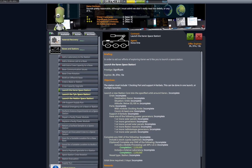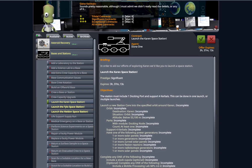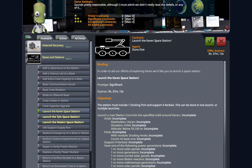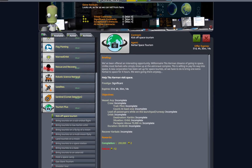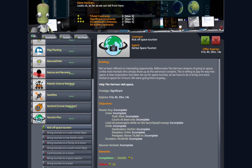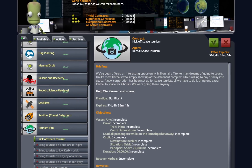Now on our list, we have a rather simple category, just not very popular. Many people say that contracts in the core game are too repetitive, and that is absolutely correct. A way to solve this would be to install different contract packs that can help you add more variety to your games. I recommend starting with Tourism Plus and Bases and Stations Reborn, but as usual, there are many options for you to choose from.